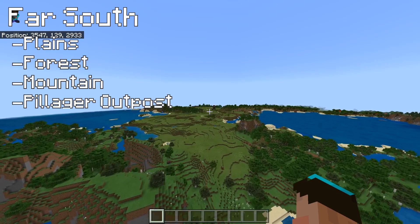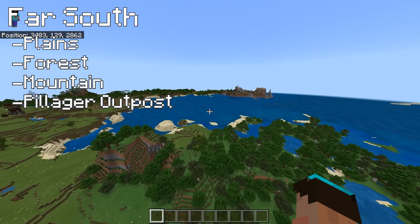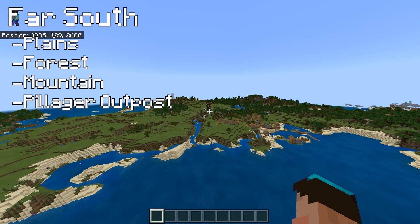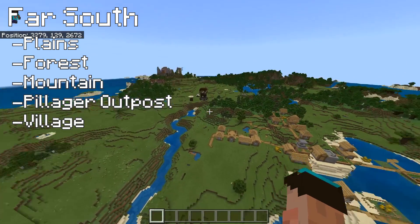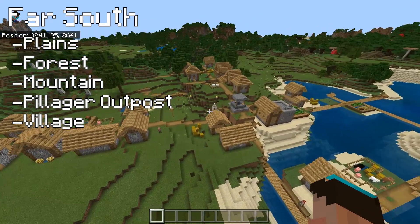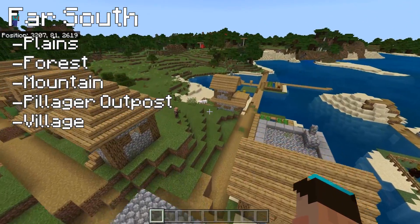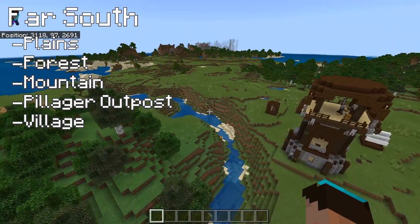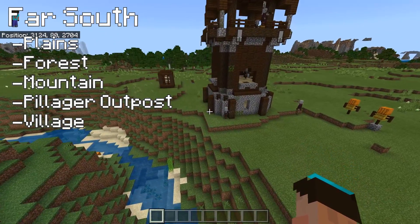We do have a pillager outpost at the end of this plains. I love the blue of the sea in bedrock - it's just so nice. This pillager outpost is right on top of these poor villagers. This is a good-sized village as well and we do have a blacksmith's here. There are still villagers in the village - they obviously aren't that bothered about the tower. Brave villagers. It's relatively flat all around it except for a nice river valley.